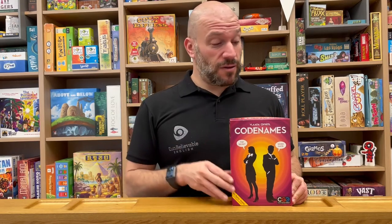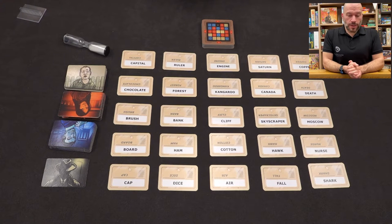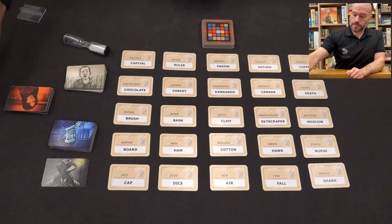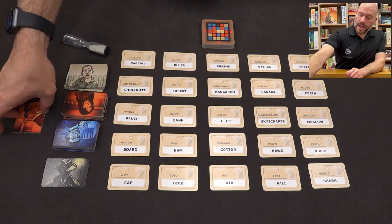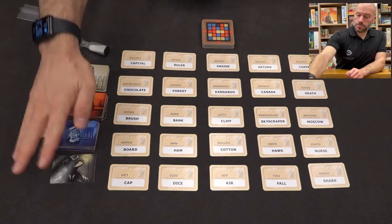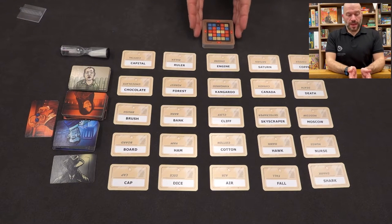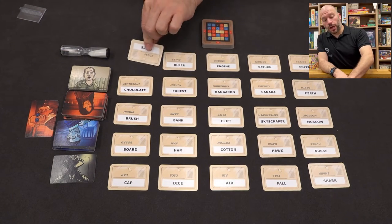Let's go learn about Vlaada Chvátil's game Codenames. Codenames is a very simple, very fun game. We have tiles for the red team, tiles for the blue team, we have one double agent, one assassin, civilians, a timer, and a key.